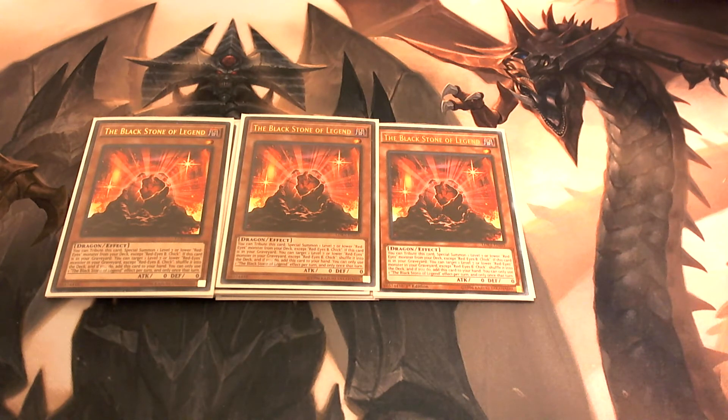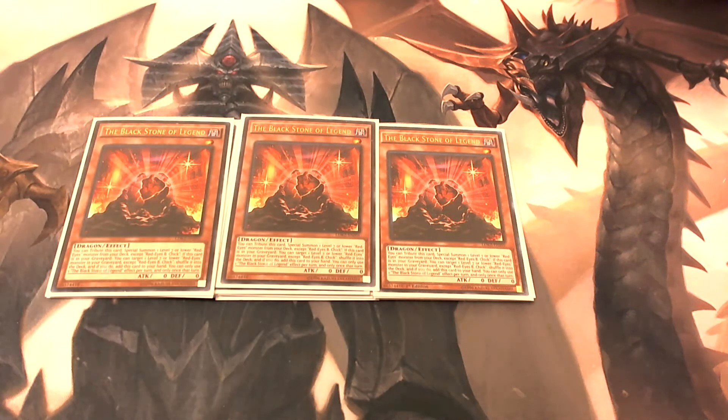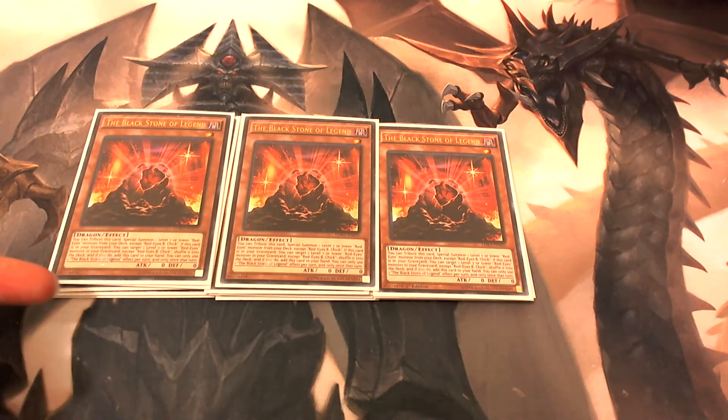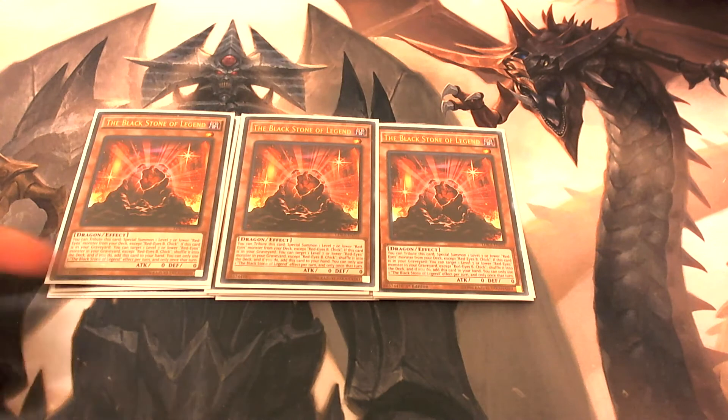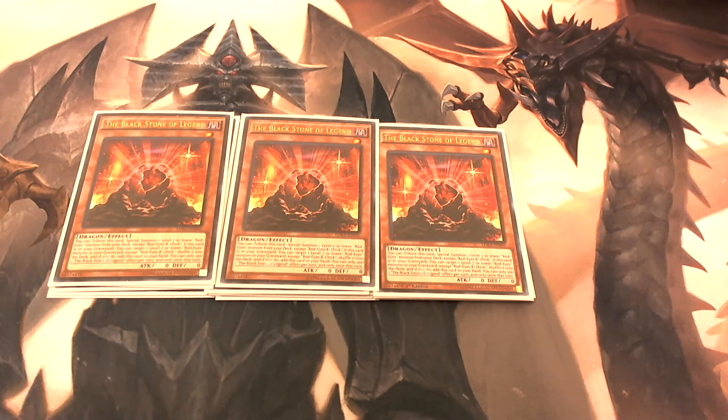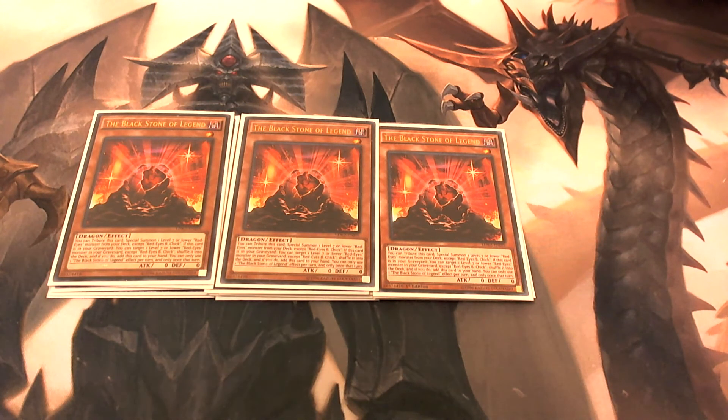If you do, you can add this card back to your hand. So once you tribute Black Stone off to special summon Red-Eyes, do a fusion, Red-Eyes goes to the graveyard, and Black Stone somehow gets destroyed — you can use its graveyard effect to bring the Black Stone back to your hand and send Red-Eyes back to your deck to make another fusion later on. It's just a way to cycle through your cards and return them back so you can keep making plays.